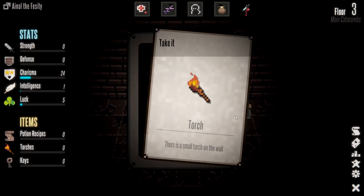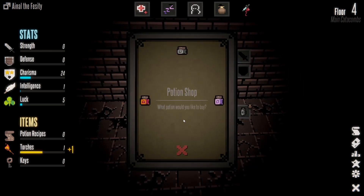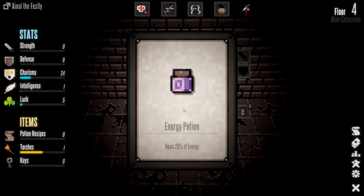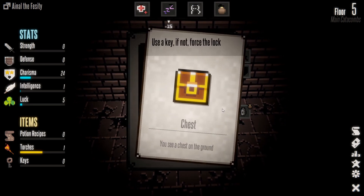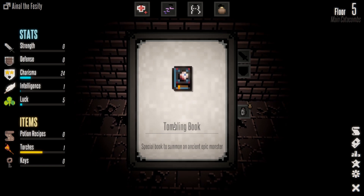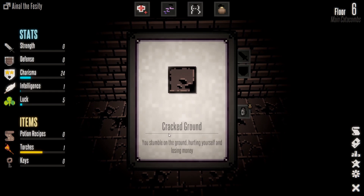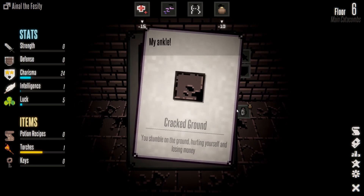Small torch in the wall — try doing a club? We'll just take it, plus one torch. Potion shop — energy potion or health potion. Let's do an energy potion — drink it or pick it up. Chest — use a key. Got a tome — a special book to summon an ancient epic monster. Read it for plus 15 intelligence? Yes — that wasn't going to work, we don't have high enough intelligence. Cracked ground — stumble, lose money. My money!